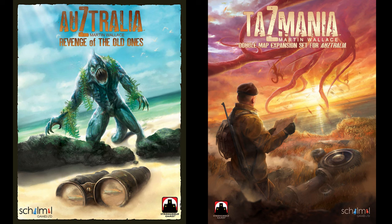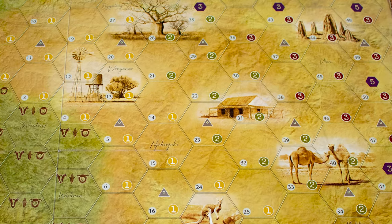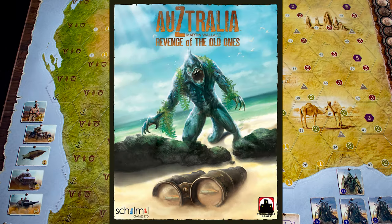Australia was designed by a Brit and published by a Kiwi. As we got the Big Box to review, which includes both expansions, let's take a quick look at them. First off, the core game does come with the Western Australia map, which has quite a different layout.